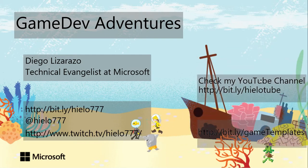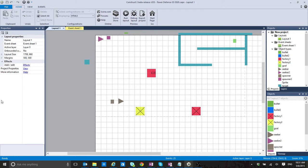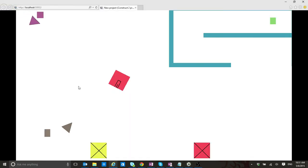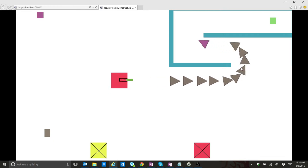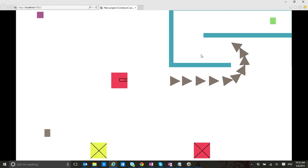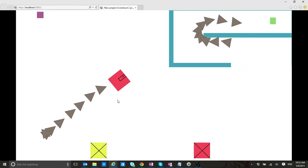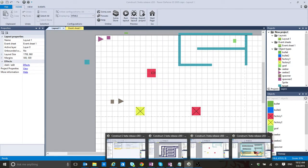Right now, what we had until yesterday was this game, and we had a small wave system that every X seconds was going to create a predetermined amount of enemies — in this case it was 10. You can see the gap in between the two waves. That was fine and dandy, but I wanted to clean up the project and make it look a little cooler.